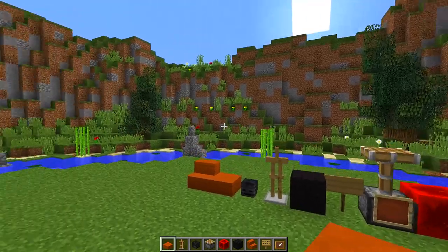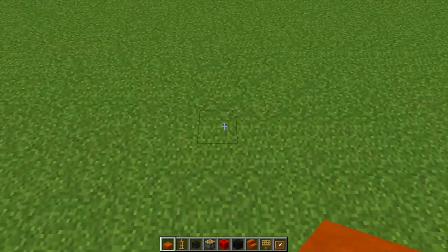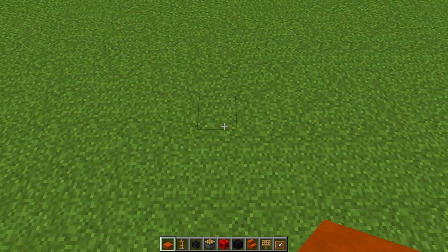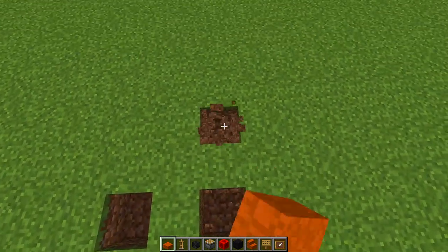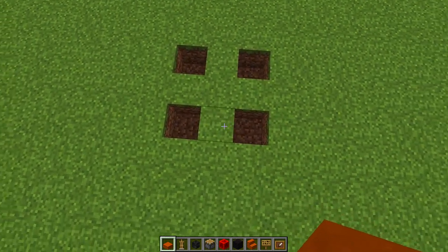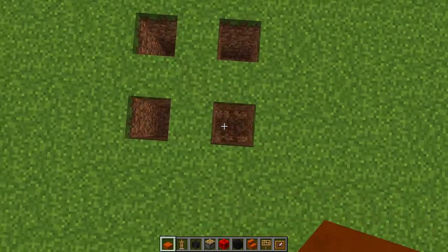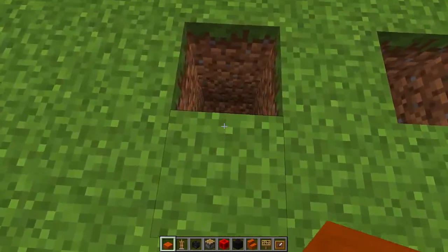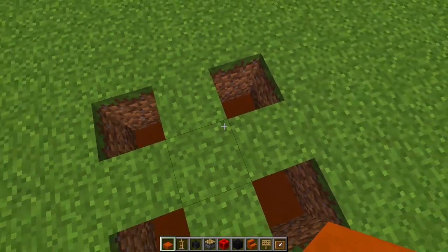Once you have all these blocks you need to find a place where you want to build your little go-kart. The first step is to dig out four holes in the ground — one, two, three, four. Then make each one of these holes two deep by digging out an extra block in each hole. Then get your half slabs and place a half slab at the bottom of each hole.